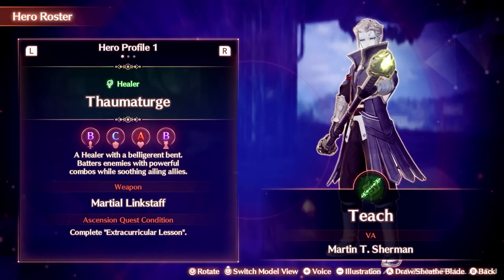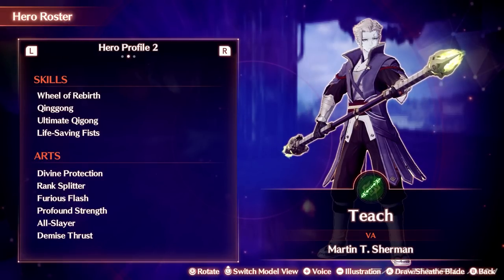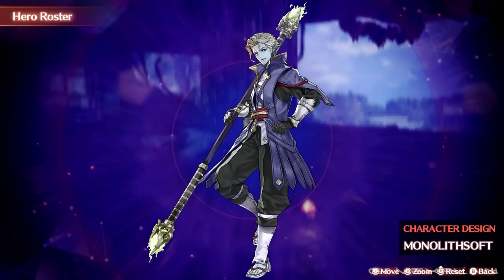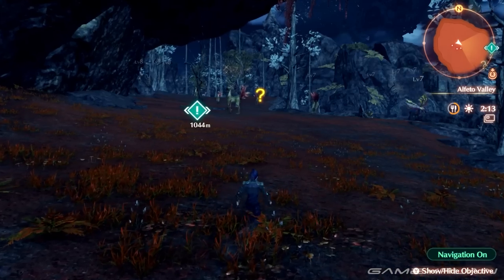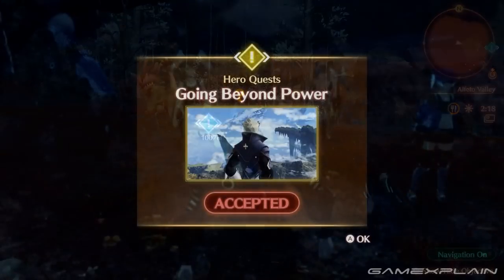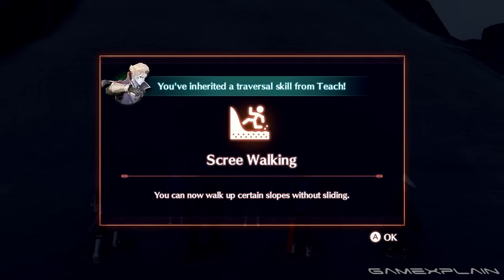Moving on to our first Agnian hero on this list, Inscrutable Teach, a healer. He's a Thaumaturge and can get pretty combo-heavy. As the commander of Colony Gamma, you'll unlock Teach by freeing the colony. You can find the start of this quest by returning to where the party first crossed paths and heading back up the path Mio's team came from. Find the quest-related event on the map and it should lead to the hero quest Going Beyond Power. Teach grants your party the ability to climb up steep sandy slopes, so he's one you'll want to get early on to open up your exploration options.